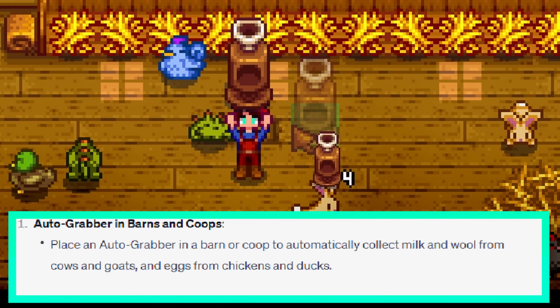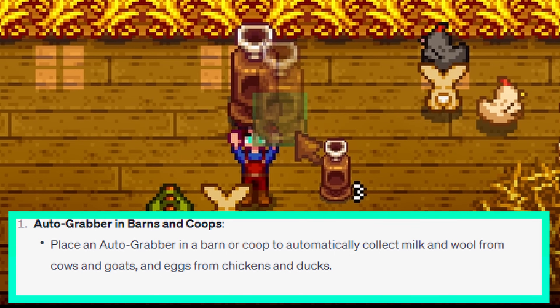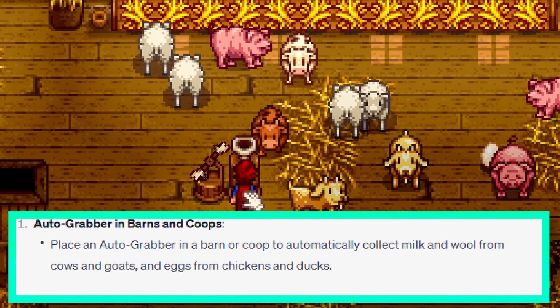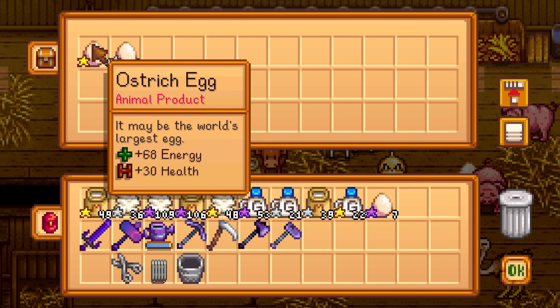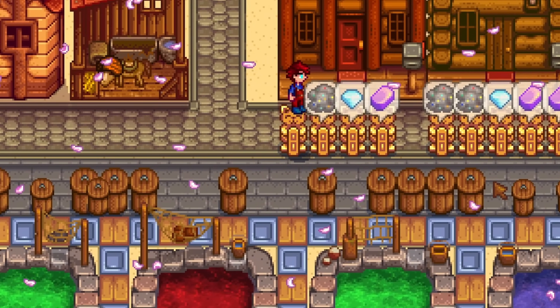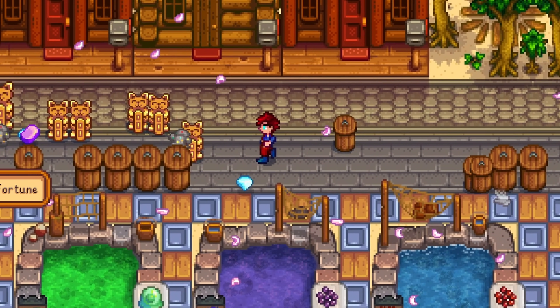Place an autograbber in a barn or coop to automatically collect milk and wool from cows and goats, and eggs from chickens and ducks. This is a good tip. We all already knew this, but don't worry, it gets ridiculous. These tips are about to get absolutely outrageous.